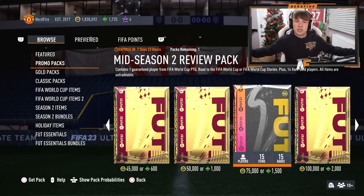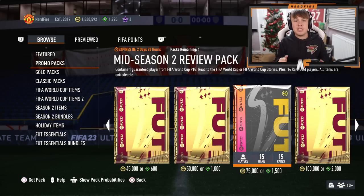EA have finally dropped the mid-season 2 review pack. It contains one guaranteed player from either the FIFA World Cup Path to Glory, Road to the FIFA World Cup, or FIFA World Cup Stories, and also 14 rare gold players. So you could still get a Team of the Tournament card alongside the guaranteed promo World Cup card.